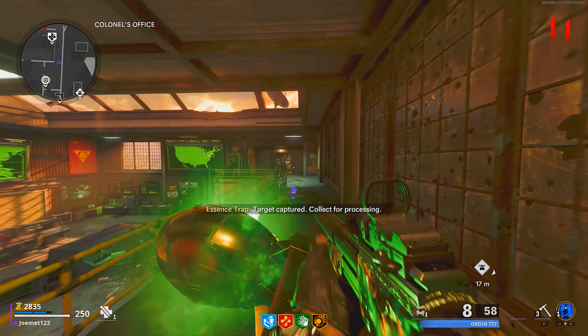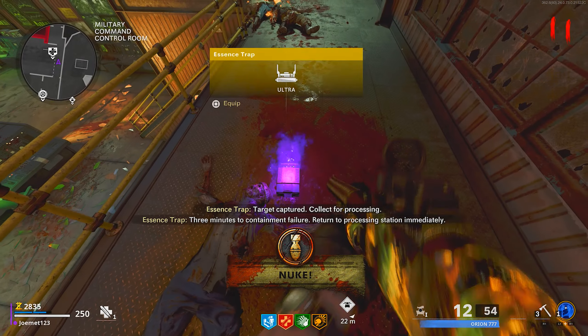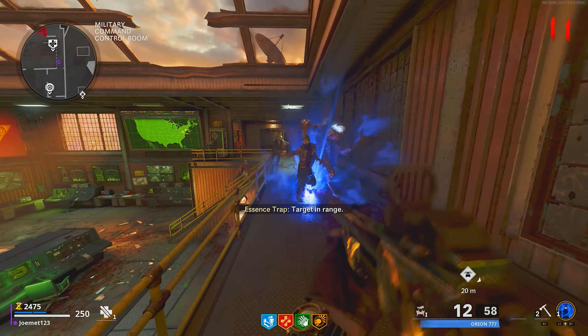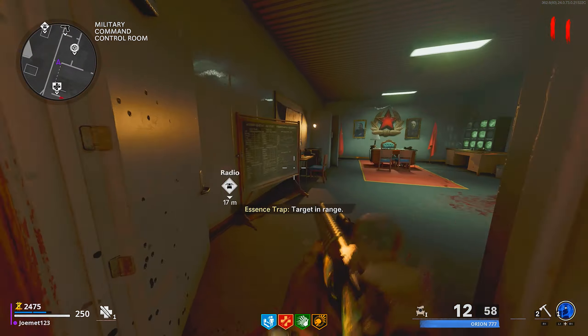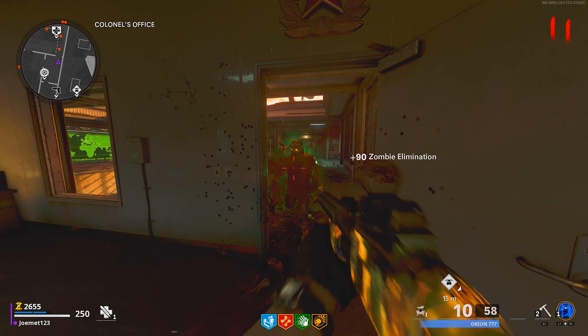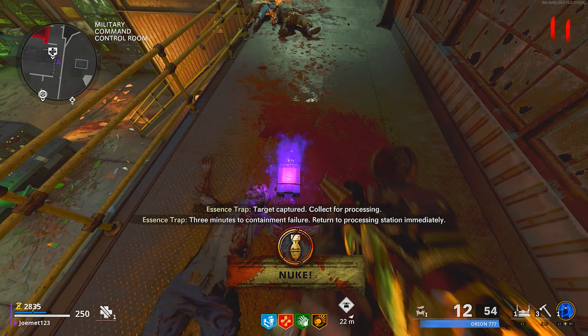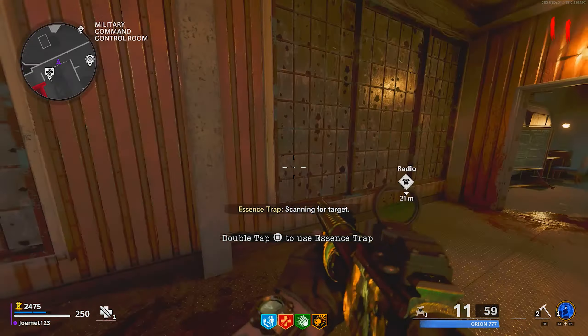The essence trap works like a C4 — you throw it with L1 as it's a lethal, and double press the interact button to activate it. Your job is to activate it as the specific mimic zombie we just discussed runs over or in close proximity to the trap. It's also important to note that he needs to be low on health, so pay attention to that red bar above his head — damage him and then suck him in.